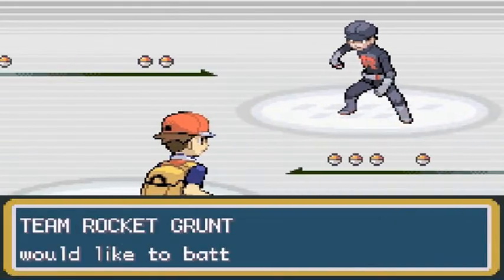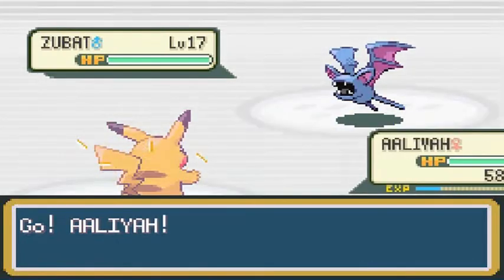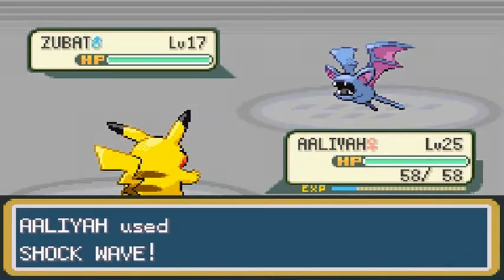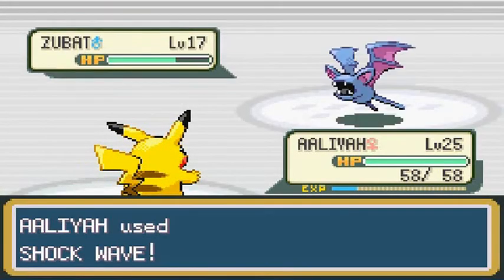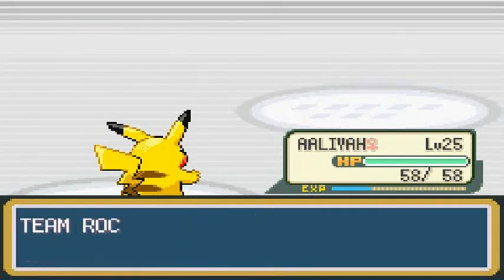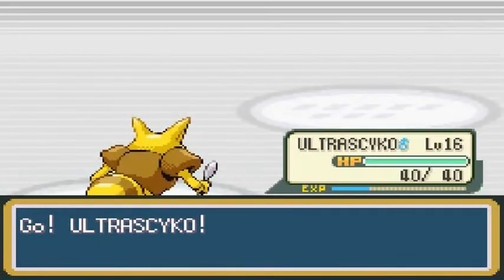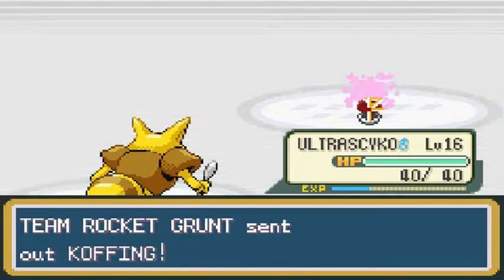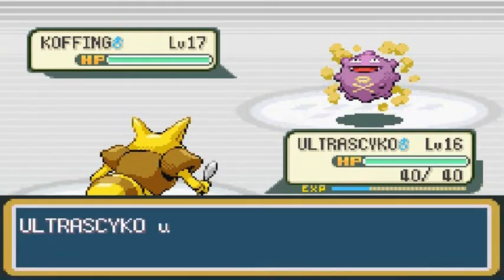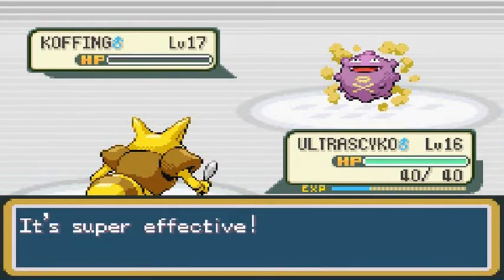Another Team Rocket Grunt — we're going to be battling a bunch of them. He comes out with a Zubat. Shockwave — that's right. I'm going to try and get at least two of my Pokemon to level 30, so that once we get to Lavender Town, it'll be easy to beat everybody. He comes out with a Koffing, and it's time to use Ultra Psycho. I've never used Ultra Psycho in this walkthrough — I only evolved it. It knows Confusion now — look at that, easy victory.